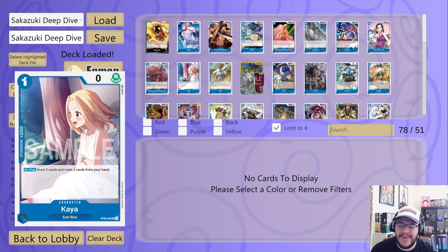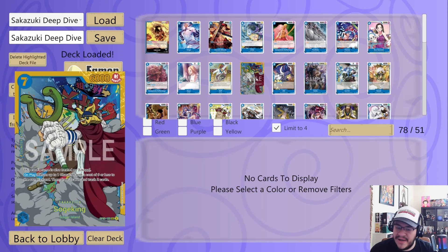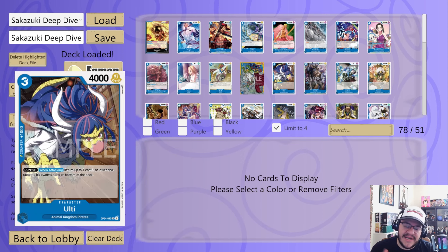Next, Kaya — great 2K for blue. Zephyr is actually really strong here: you get to bounce a three or less to the owner's hand, and with your leader effect that's a four or less. Next, Soja King — just another good card for blue: bounces a six or less and cycles two cards out of the hand; with your leader attack it could be a seven or less.